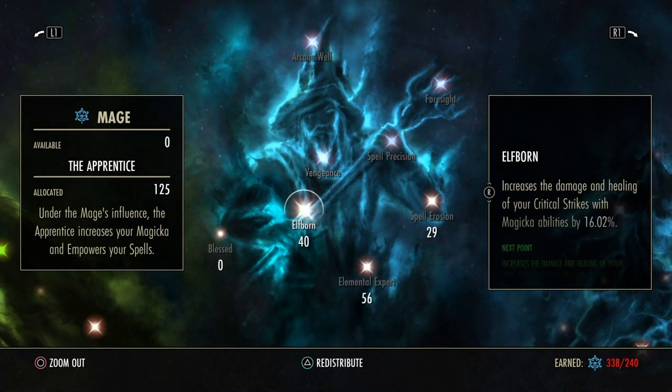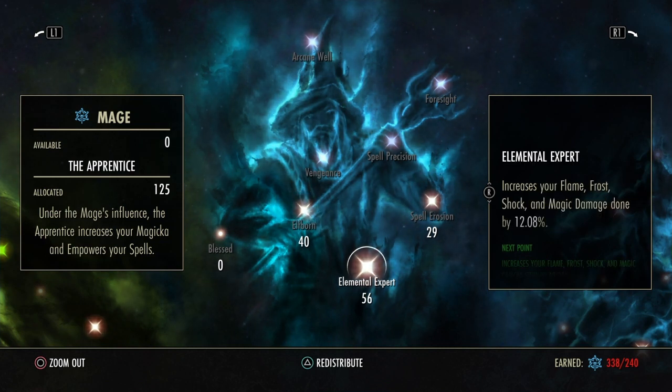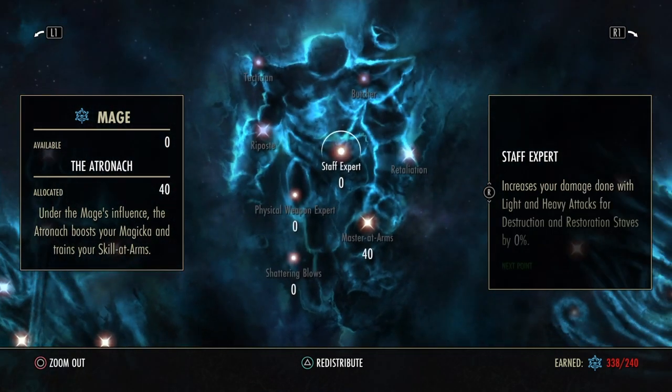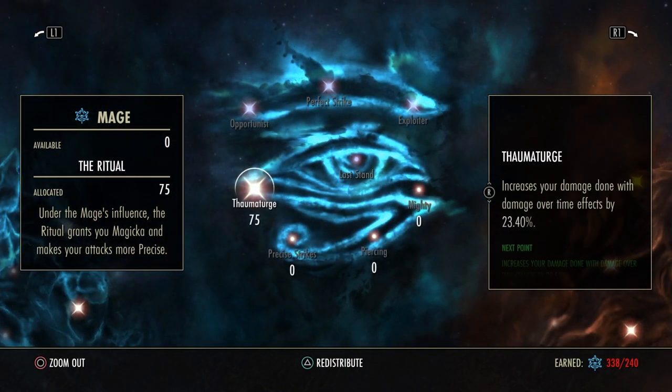The most important tree is the blue tree. We have 40 into Elfborn, 56 into Elemental Expert, 29 into Spell Erosion, 40 into Master at Arms, and 75 points into Thaumaturge.